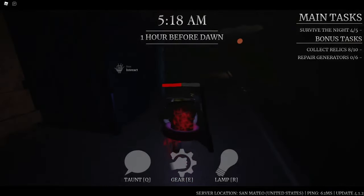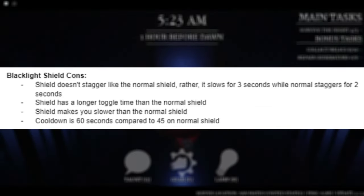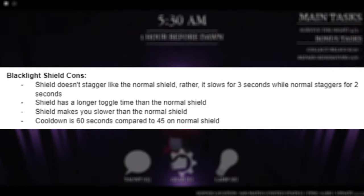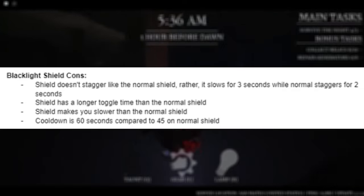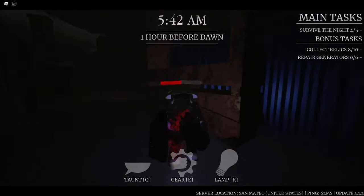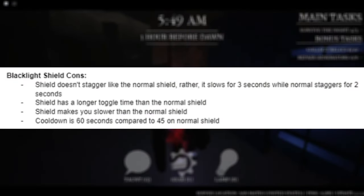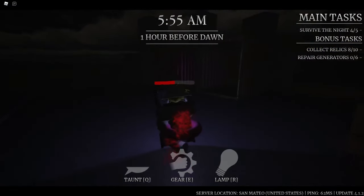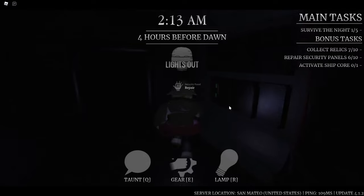However, there are some cons to the blacklight shield compared to the normal shield. This shield doesn't stagger like the normal shield does — rather, it slows them for three seconds when they break the shield, while the normal one staggers the slasher for two seconds. Another con is that this shield has a longer toggle time than the normal shield, and it also makes you slower in walk speed. So if the slasher pops up suddenly, it'll take longer to bring this shield up compared to the normal one. Finally, the cooldown is 60 seconds compared to 45 on the normal shield, though the chance of the shield breaking is pretty rare.